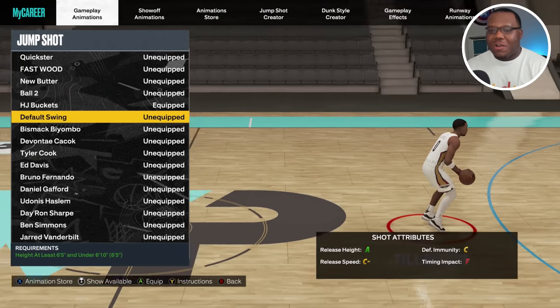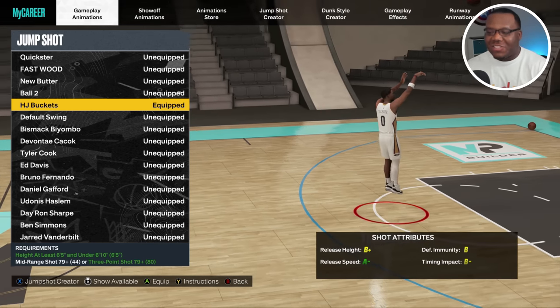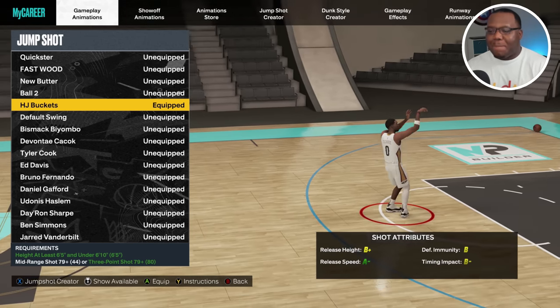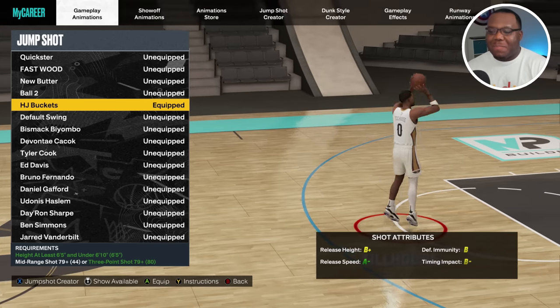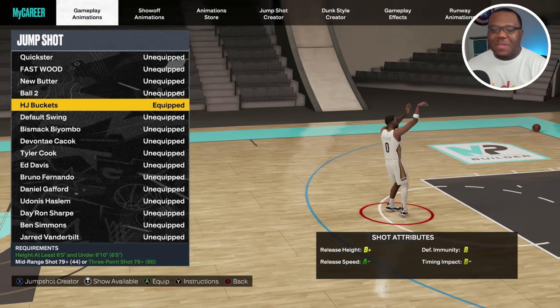I made this jump shot not too long ago but I've been labbing it ever since. Looking at the shot attributes real quick: B-plus overall, with an A-minus release speed and a B-minus timing impact. I really wanted B across the board, but the main thing here is the release speed.